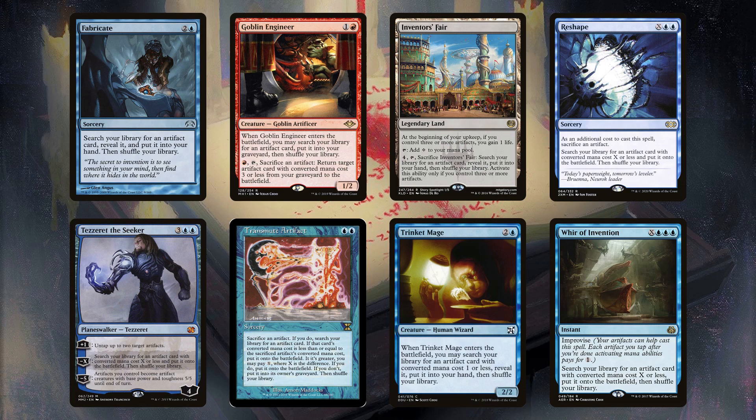Starting with Fabricate — it's the most vanilla of all of them. You put an artifact into your hand. It fits most situations just fine. Goblin Engineer, as a tutor to the yard, requires another artifact on the field and requires you to untap. It isn't typically used to find a combo piece, which really cuts into the usefulness of it, though its redeeming quality is serving as recursion as well. As a result of only tapping for colorless, Inventor's Fair doesn't see any play above two colors. Reshape requires you being incredibly dedicated to artifacts, as you need to give one up as an additional cost. Due to this and the other options available, if you're running this, you want to be running Cheerios, like an Urza or Joyra.